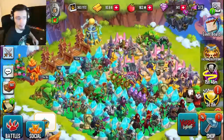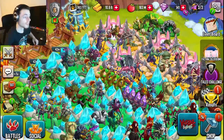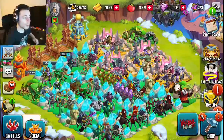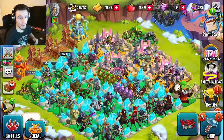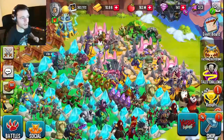Once you beat the bounty you'll get bounty coins, and these coins can be spent inside the bounty shop for the mythics you are trying to get. Then once you've spent all your coins and beaten the bounty, you can do it all again — just rinse and repeat, get more coins, get more monsters, and keep going.